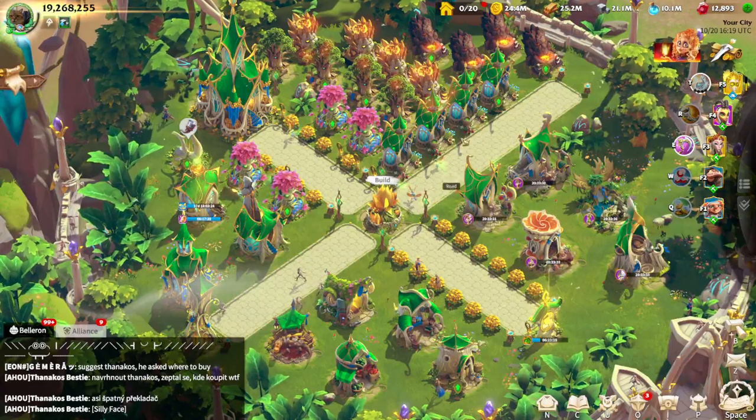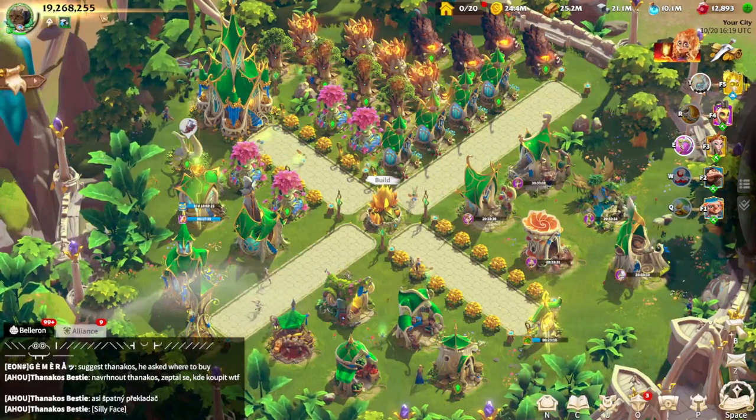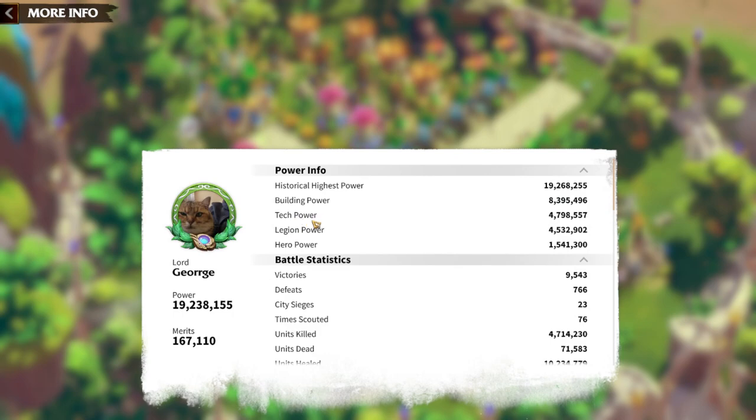In general, there are a couple of ways to generate power in the game. First, there is research power, then there is legion power — which is determined by which units you have: T1, T2, tier 5, and so on. Hero power is all about hero levels, talents, equipment, and everything related to heroes. And finally, there is building power, which is about your buildings and how much power they give you.